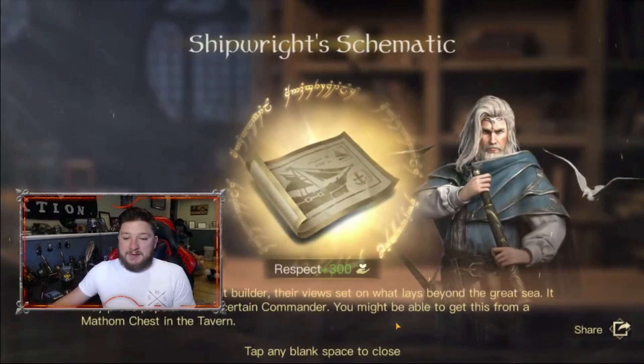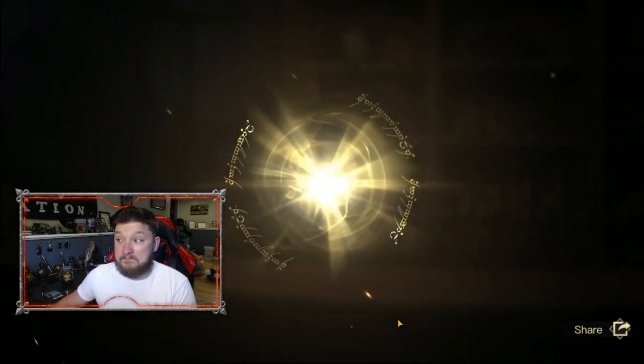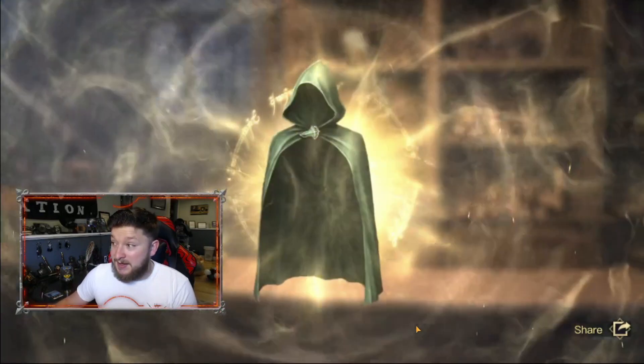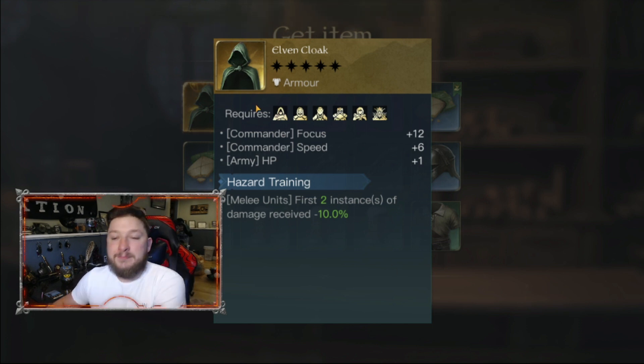Come on — oh! A Kirdan Shipwright Schematic! And another item for Galadriel. Hey, an Elven Cloak — nice! Let's check that out: 12 commander focus, 6 commander speed, army HP plus one in hazard training. Melee units — first two instances of damage received is negative 10 percent, and that'll probably go up as you level it up.